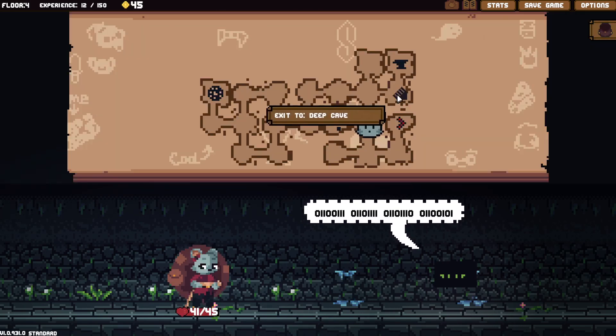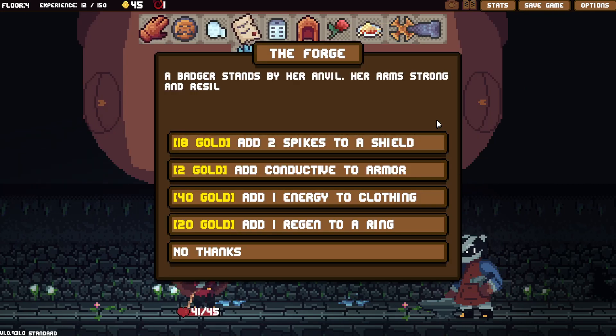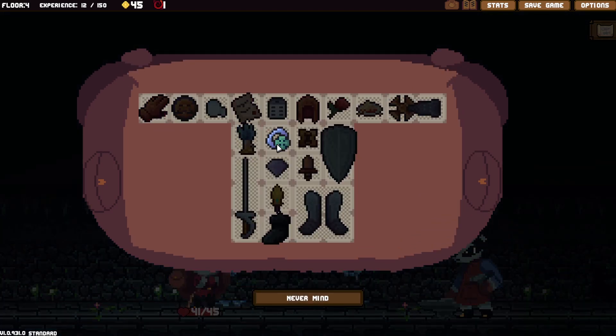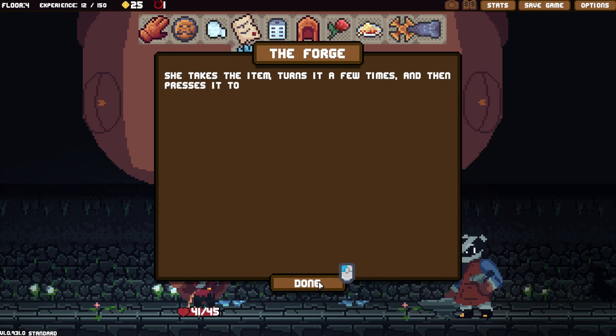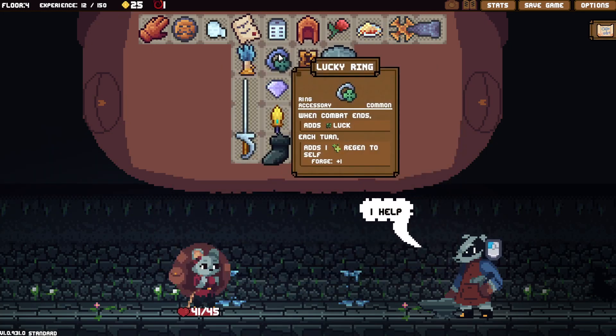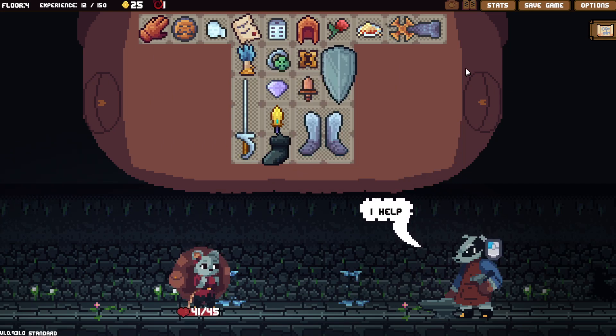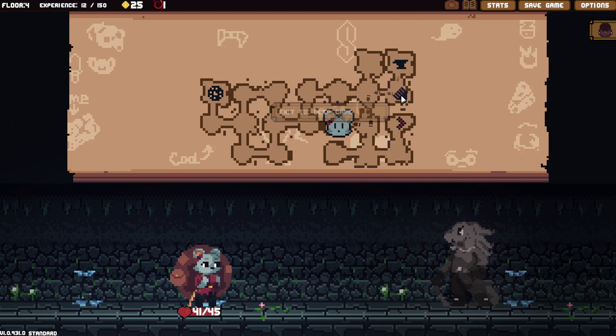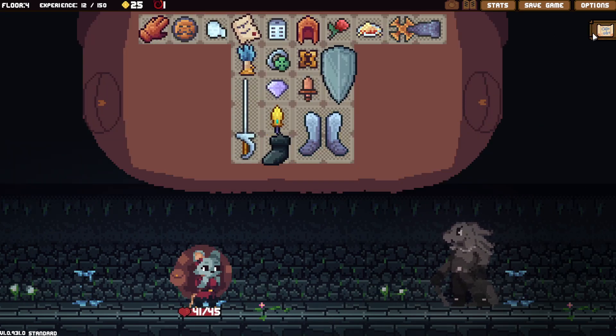Let's go up here. Spikes to a shield, conductive to armor, energy to clothing, regen to a ring. Anything here? No clothing... conductive to armor would be nice, but I don't think I'll do that. Regen to a ring — I do have a ring, so let's do that. Now I get one health per turn, which is actually really nice. If I can do that to a bunch of rings that might be interesting and pretty helpful.